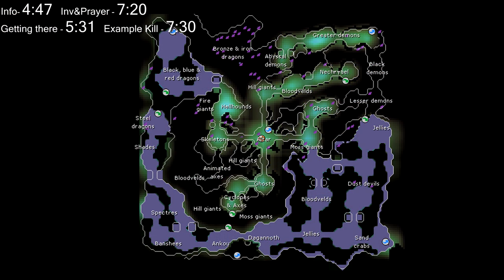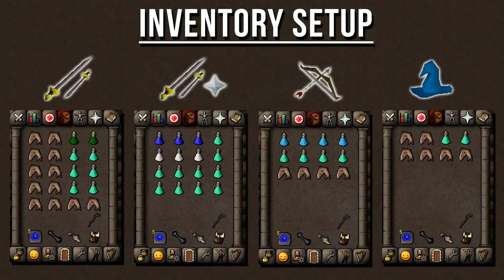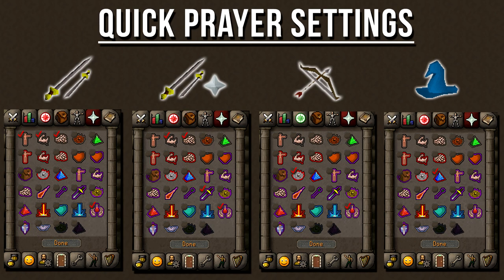Inside the dungeon, if you use the entrance close to Fairy Ring DJR, take that path to get to the Daganoth room. If you go through the main entrance at the statue, take that path to reach the Daganoth room. Here's the inventory setup for each attack style — you can copy it completely or change it to your liking. Same with the quick prayer settings: here's what I would choose, but feel free to change them.